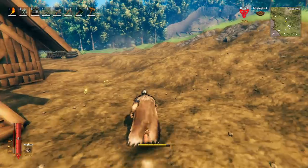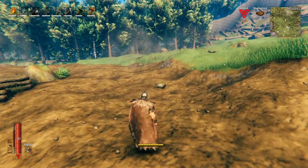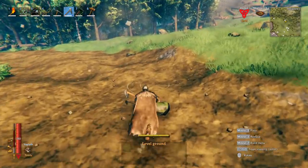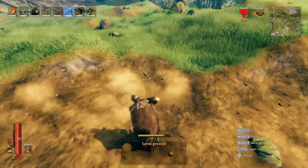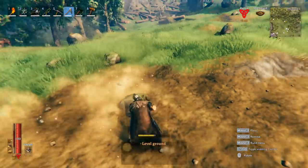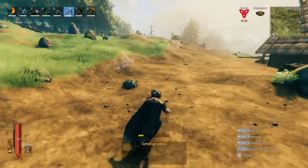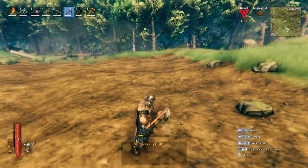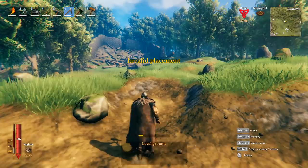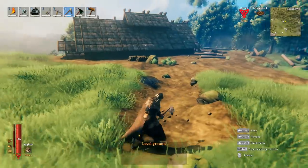The reinforced chests now have increased storage space, bumped up to six by four. One change I don't necessarily like: they've added a use delay to the hoe, the cultivator, and the hammer. I'm clicking fast and it's only registering maybe every quarter second. Making a path is going to be slower than before, and I'm not sure how I feel about that.